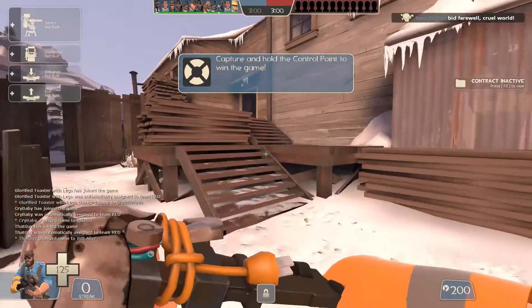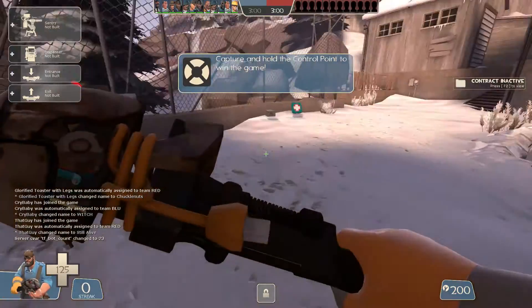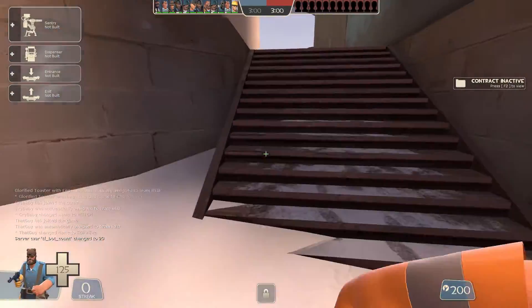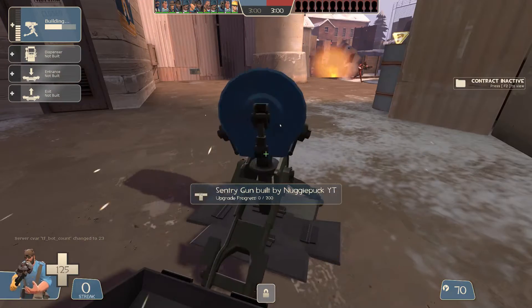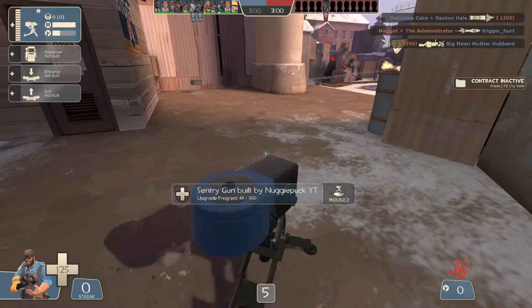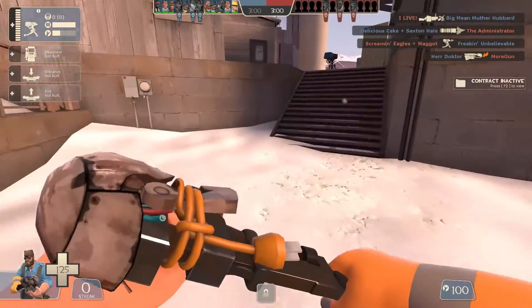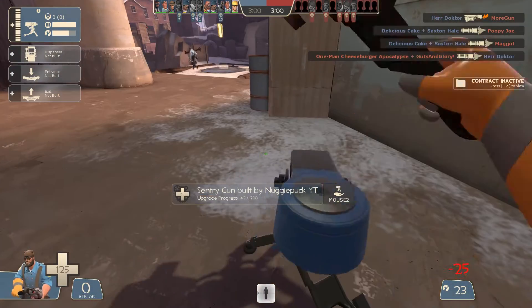You're also maybe probably wondering: what is this gray thing? What do I do with it? Well, I'm about to explain — this is the wrench. You can use it to upgrade your sentry gun, and you can also use it to deal a low amount of damage to enemies by slapping them with it. You can also use it to upgrade teleporters and dispensers.